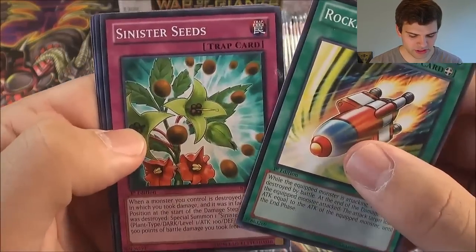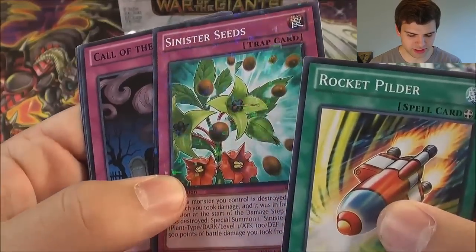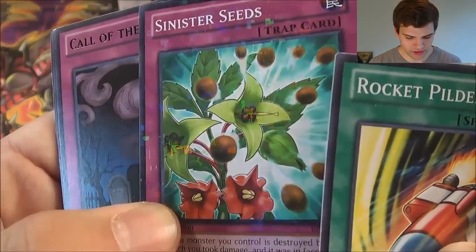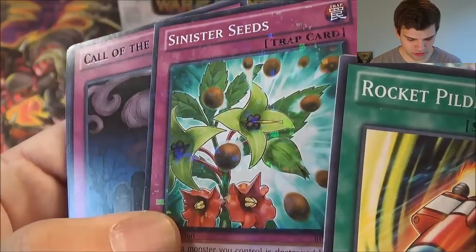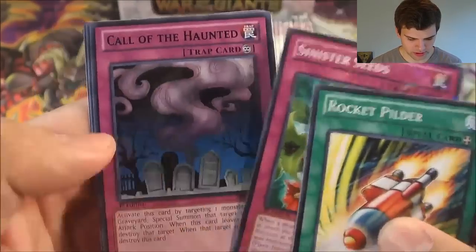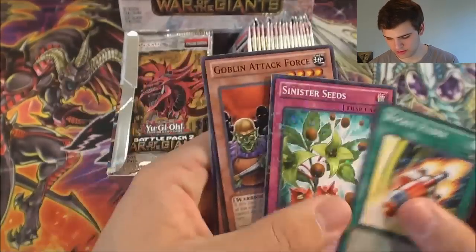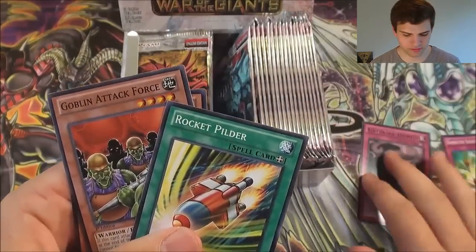Rocket Pilder, Sinister Seeds, Call the Haunted — that Sinister Seeds is the mosaic rare. There's a Call the Haunted rare, Goblet Attack Force, and Cyber Dragon. Let's set the rares and mosaic rares.